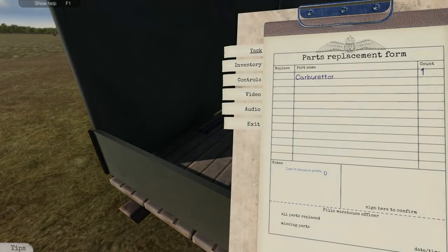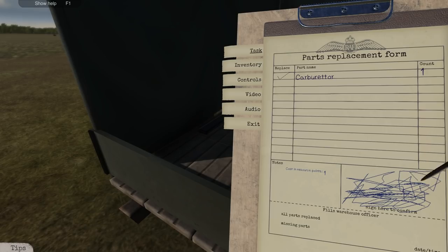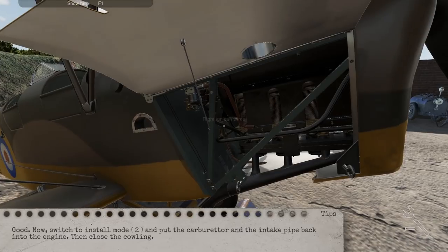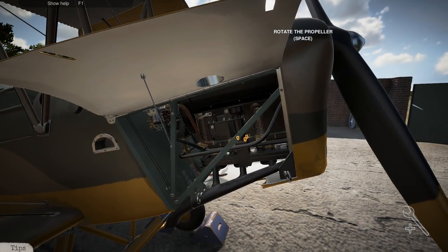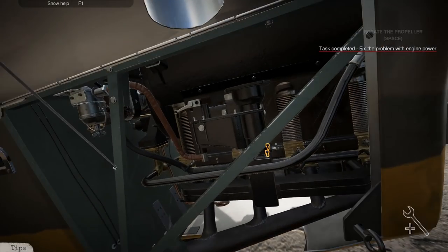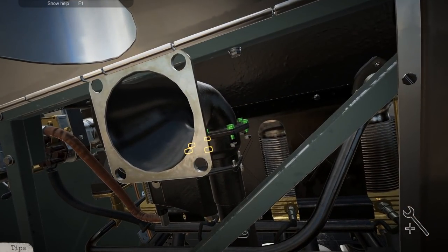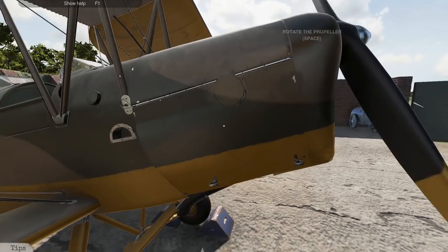Alright, we have the new part here. We come back to the plane, go into install mode. You can see where we put the carburetor — here's the new one. Those planes are really loud overhead. We'll just screw this back in and then put the air intake back on. I need to figure out where these resource points are and see how many mulligans you get before you fail a job. I guess if the pilot crashes, that might be on you. Let's put that bad boy down, close those, and boom — that portion of the job's done.